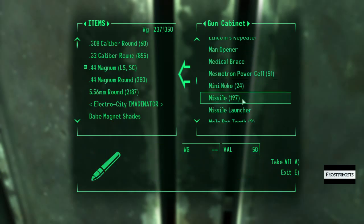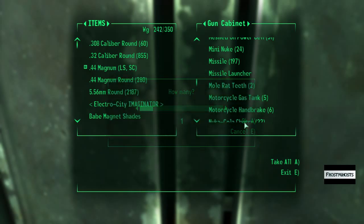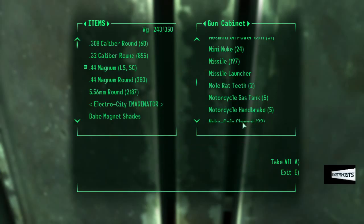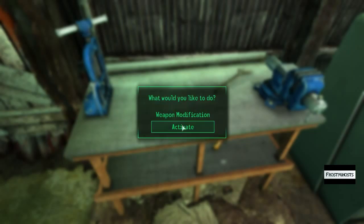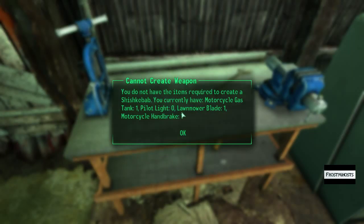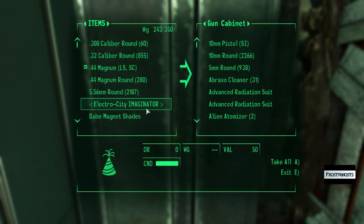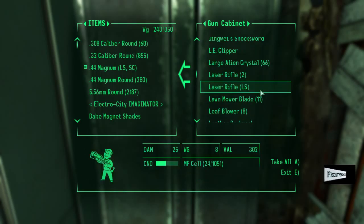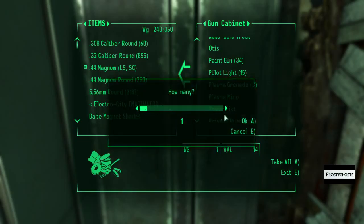I needed a gasoline tank — need one of those. And then I also needed a motorcycle handbrake. I think that's all I needed. Oh, I needed a pilot light. Okay, take one of those.